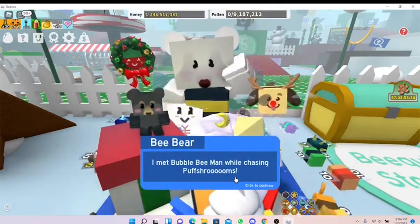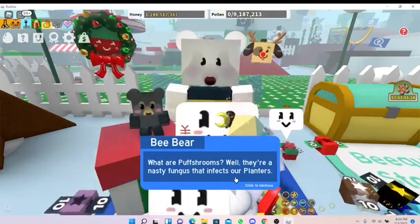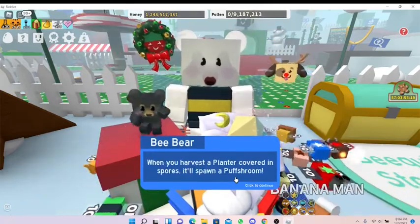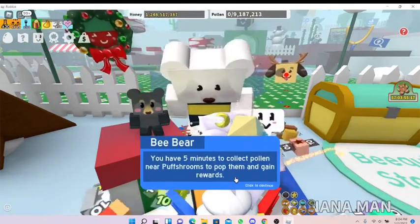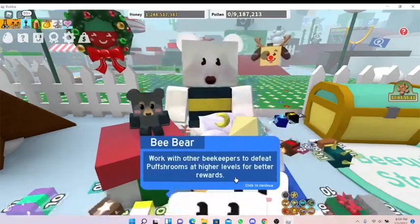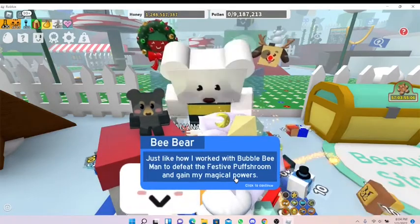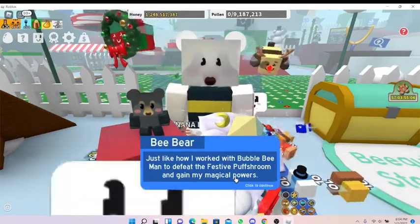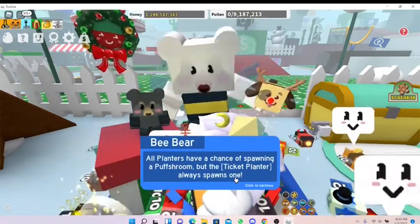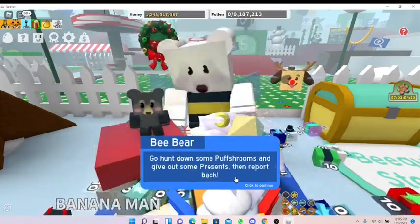'What are Puff Shrooms? They're a nasty fungus that infects our planters. Sometimes you'll notice when your planters go and they'll be covered in smoke - smoke is actually Puff Shroom spores.' We know how Puff Shrooms work - just gotta work together with other beekeepers, just like Bee Bear and Bubble Bee Man worked through the festive Puff Shroom. The Ticket Planter always spawns one, and you can use up to three different types of planters at a time in three different fields.